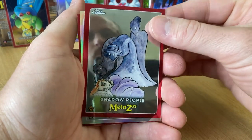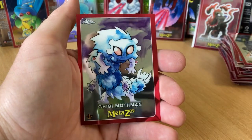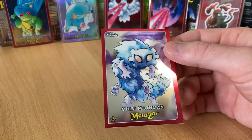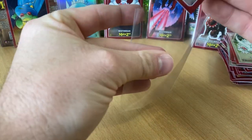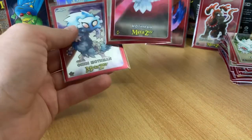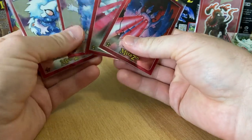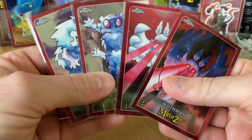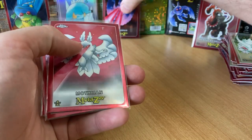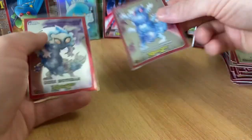Shadow People. Enfield Monster. And Chibi Mothman, very nice. Four Mothman cards out of one box — it's not so bad. Got the OG, got the second one or something like that, got the Chibis.